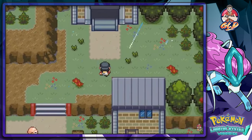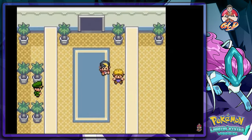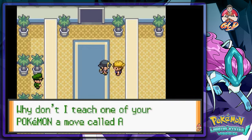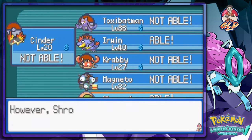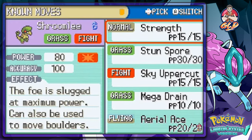If you talk to this guy, he'll actually tell you about some shady men near the Lake of Rage. He's saying they need someone with powerful Pokemon to teach them a lesson. Since I'm a good trainer, why don't I teach one of my Pokemon Aerial Ace? Sure, why not. Shroomlee can actually learn Aerial Ace — maybe this isn't such a bad idea.